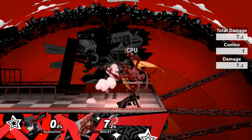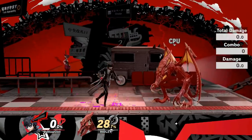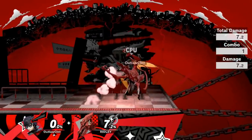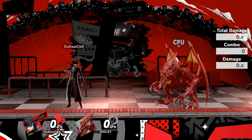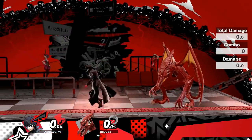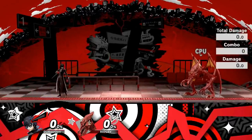Joker's down tilt sees him perform a quick slide towards the enemy, almost like he's been taking tutor sessions from Cloud. This pops the opponent up at a slight 40-degree angle right above Joker's head, allowing him to follow up with combos such as up air and back air at low percentages. The combo stops working at around 50%. However, its strongest utility is the ability to cross up opponents — you can slide right through their shield or stop just in front of it, making it really strong for confusing opponents.